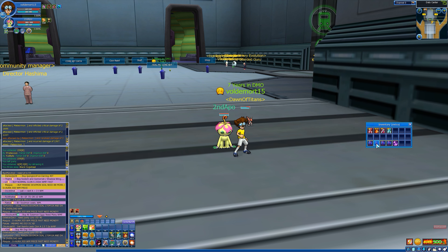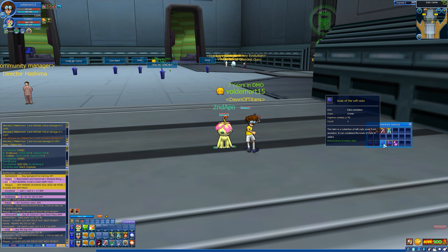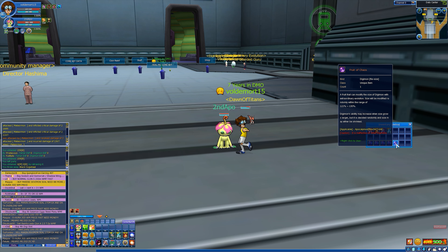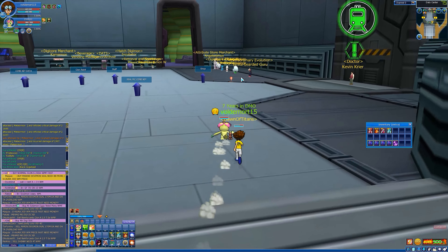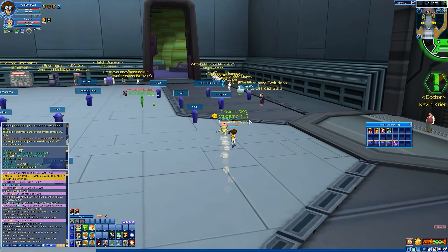Hello guys, WaldemarDigi here and today we shall be hatching Apocalypse on Psychic. You need four new items from the Cash Shop — the system is pretty much the same as the Kaiser and Magnumon system. So you need four new lines or eggs, however you want to call them.